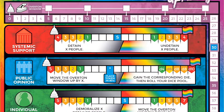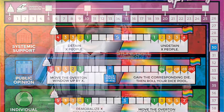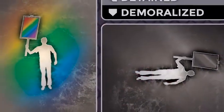Stonewall Uprising: The Fight for Gay Civil Rights is a one-to-two player asymmetric adversarial deck-building game with history from the gay civil rights movement. Players compete as Pride or the Man during the 60s, 70s, and 80s. As Pride, your goal is to lower the number of the Overton window. As the Man, your goal is to detain and demoralize 10 people represented by Pride's cards. The game also has a solo mode and a cooperative mode against the Man.